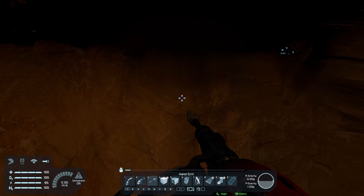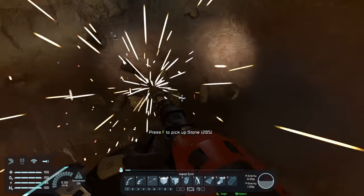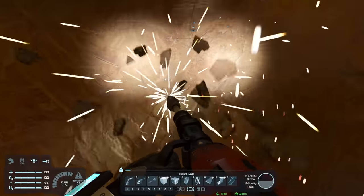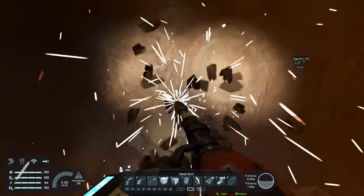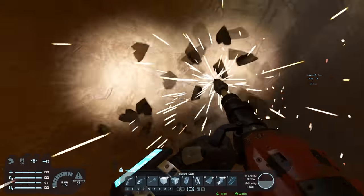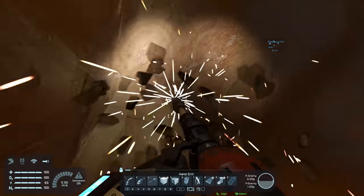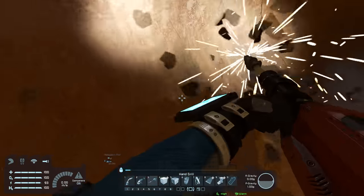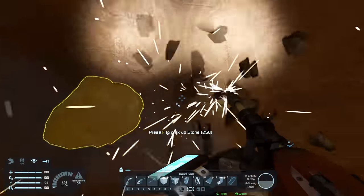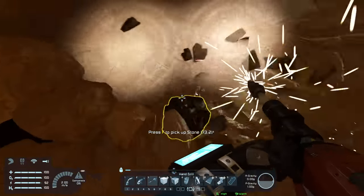We can also get some lights on — that's L. Let's mine some of this. It's giving us 280, 300, 280 — not bad, I think. Complete noob here with very limited knowledge. Let's just get a whole bunch of rocks and then we'll take it back to our survival kit and start processing it to try to get some resources.